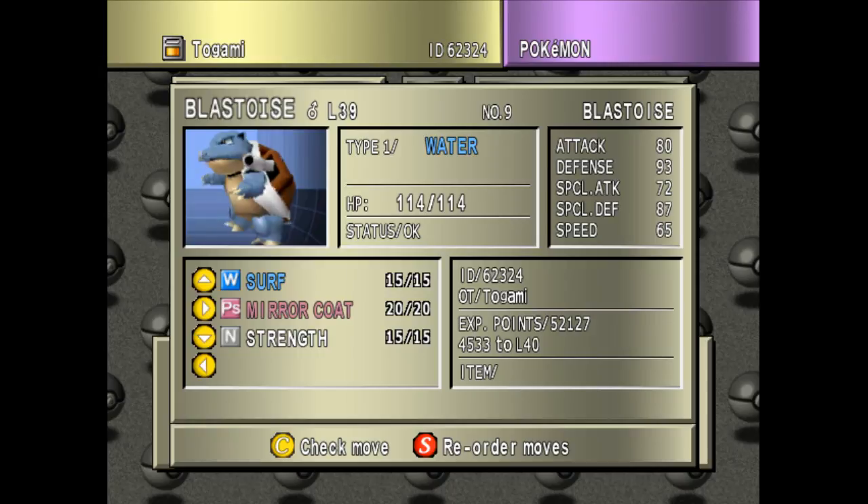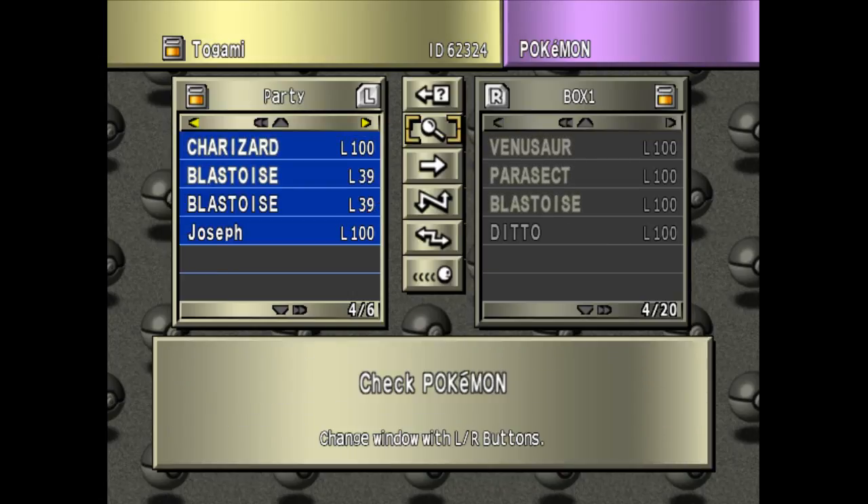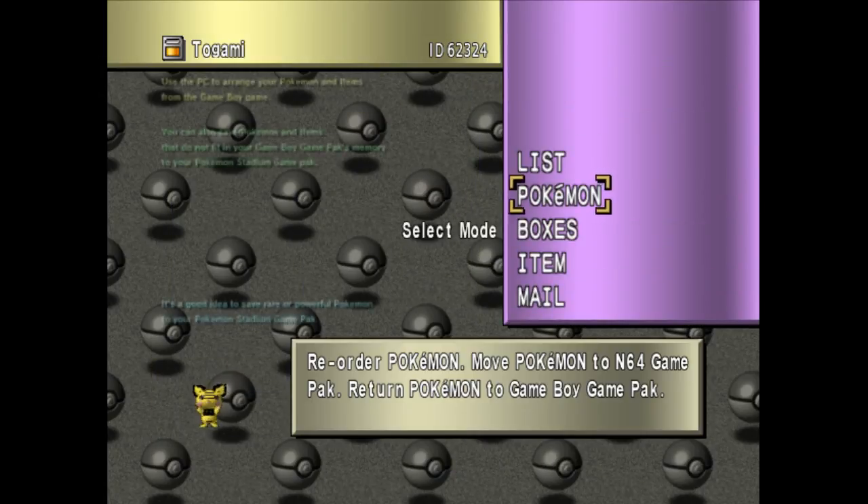First, we have a Blastoise with Miracle, and we have a Blastoise without it. Our objective here is to obtain a Blastoise with Counter and Miracle, and I will soon show you why that's just not possible. This applies for any Gen 1-2 move combination where the Gen 2 move does not exist in Gen 1 and it is an Egg move. That's because you cannot relearn Egg moves in 2nd Gen — you can do that until 6th Gen, actually.